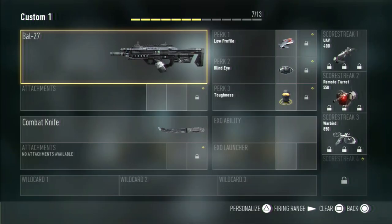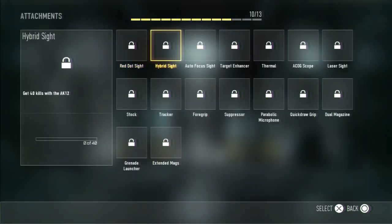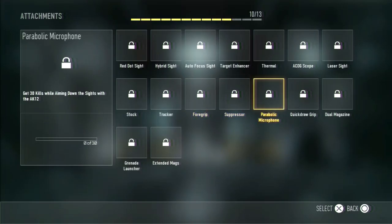So this is my first class — my favorite gun right now is the BAL-27. My second favorite is the AK-12. There are different types: the AK-12 Wrecker and the AK-12G. I had the Wrecker which was way better in my opinion. For the AK-12 I use the same attachments: Target Enhancer, Suppressor, and usually either Foregrip or Parabolic Microphone. The Parabolic Microphone is actually a good perk because it gives you the enemy's location on the minimap even if their gun is suppressed.